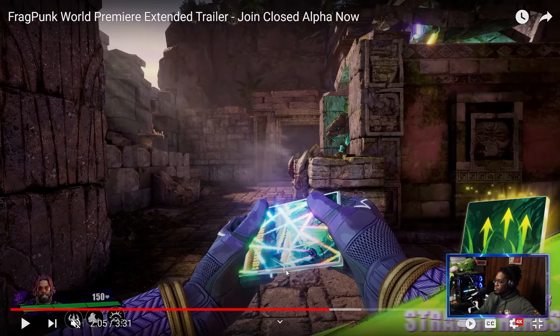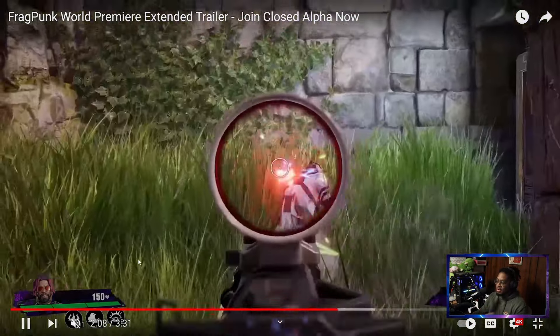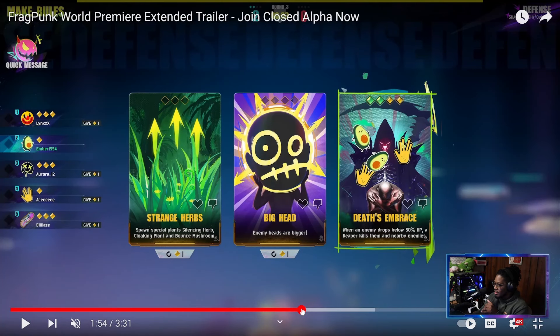The card effect Strange Herbs gives you higher grass to hide in. Looking at the deeper detail of that card, it actually has multiple effects: special plants, silencing herb, cloaking plant, and bounce mushrooms. So it's not just a one-thing card — it gives you a couple of different ways to interact. It's a multi-effect card.